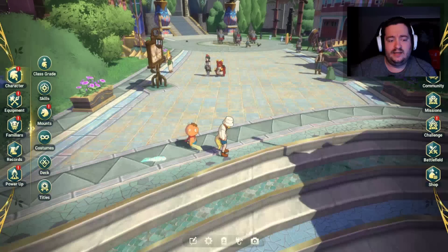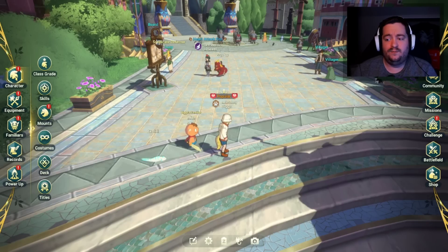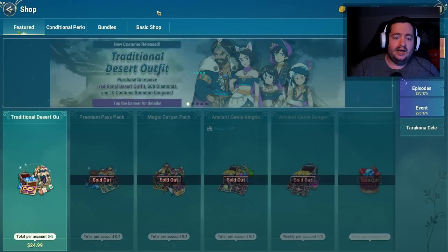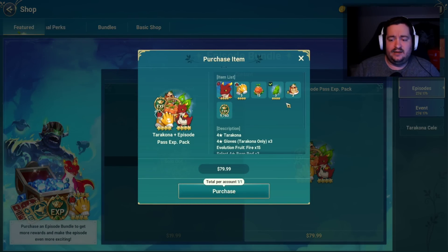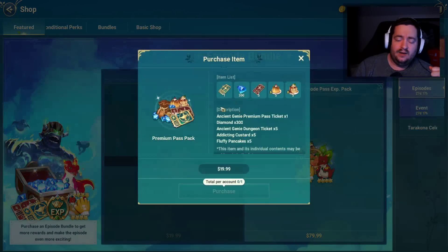The thing most people have been asking about are the shop deals. I'm going to go through the shop and show you what I bought and what I thought was good value. Pulling up the shop — Kona had a pack for $79.99 with a guaranteed Kona. I do think this is a good pack if you want Kona, though not a must-get. I think it's going to be better than pulling for him, and at the end of the day it's better to just purchase this pack if you're looking at spending.